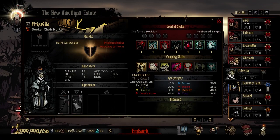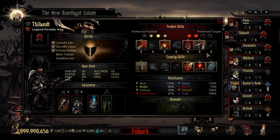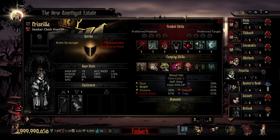Let's breeze through her camping skills. She's got the normal Encourage, Wound Care, and Pep Talk. The first unique camping skill is Blood Vial — the same Blood Vial ability the Powder Keg has as well. It's a time-cost 3 camping skill where she targets herself and heals 40% HP. Both the Powder Keg and the Choir Hunter are self-sufficient for HP healing while camping, unlike Wound Care which requires a companion.